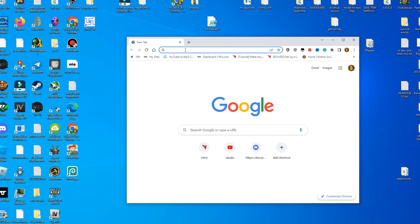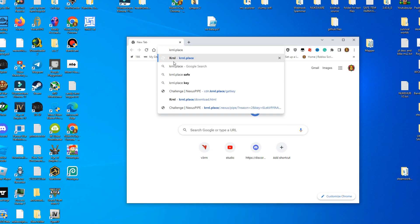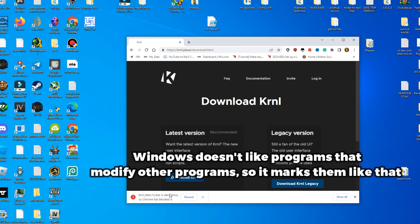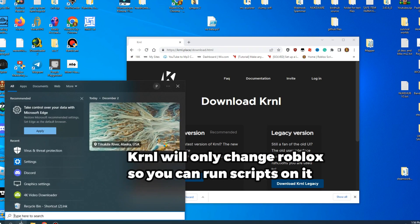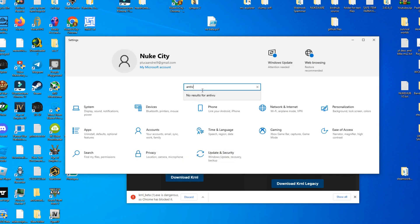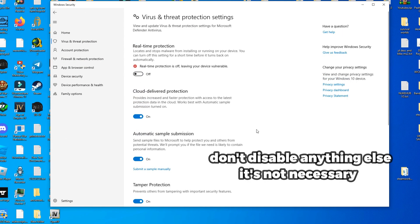Now I'm going to show you how to use a script on Roblox. First, go to kernel.place — this is the original website for downloading this exploit. Go to download and press 'latest version.' By the way, if it gets flagged, it's not dangerous — it's 100% safe. It gets detected because kernel itself modifies Roblox so you can exploit on it. That's why Chrome and your antivirus don't like those types of programs. You have to disable your antivirus: press search, go to Settings, search for antivirus, open Windows Security settings, press Manage Settings, and disable it. It's 100% safe — I have it on my PC and there's nothing wrong with it.